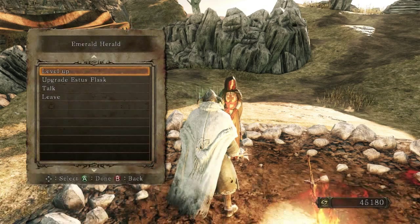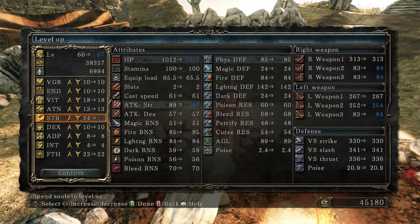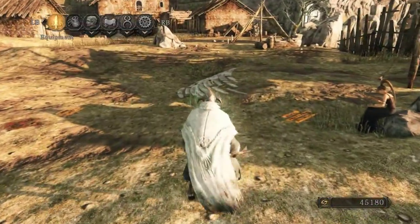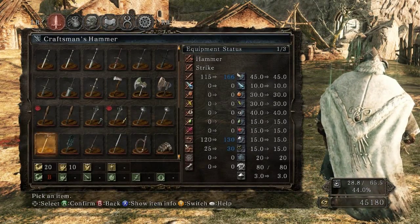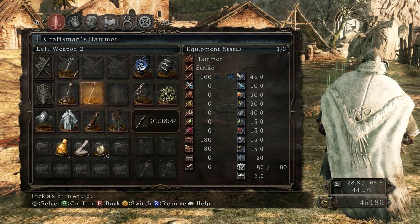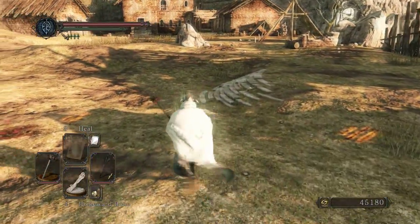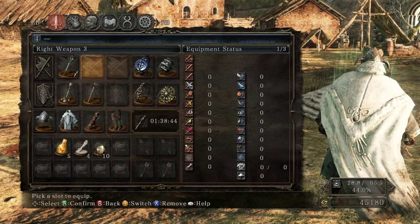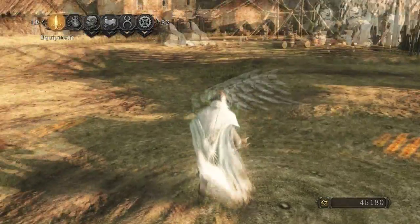Based on some of you guys' comments, it seems like the Blacksmith's Hammer isn't as cool as I thought it was. I was trying to get my strength up to 30 so I could dual wield with it. I was going to replace the club I've had for a while with it, because it seemed like a clear upgrade to go to the Craftsman's Hammer. But it was pointed out that if I'm just going to be dual wielding, it's better to go with the normal mace and dual wield maces, because the mace when it's fully leveled up to plus 10 will be better than the Craftsman's Hammer.